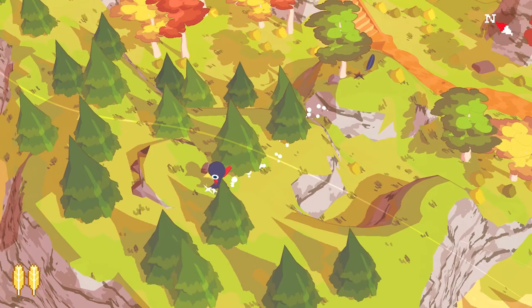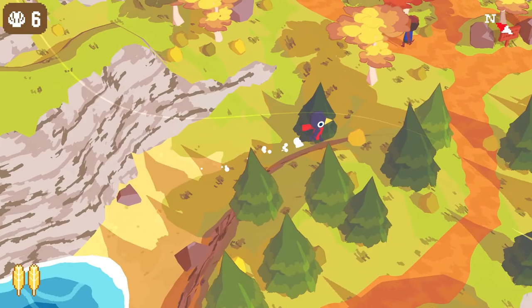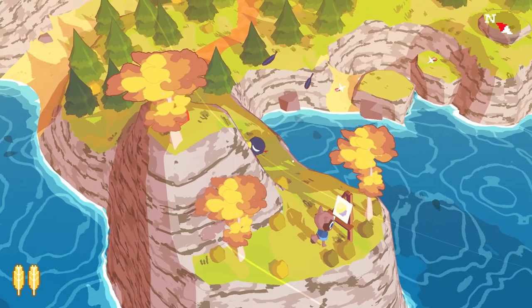Continue moving left and you'll find another seashell, more money, and a toy shovel which we are going to bring back to the kid that was building sandcastles. But before that, head south and talk to the artist. You need to talk to him several times to get another feather — look for the clues he tells you about where he is going next.